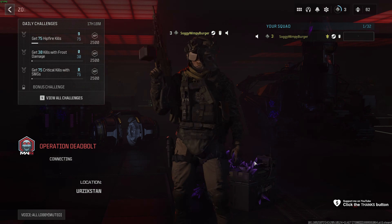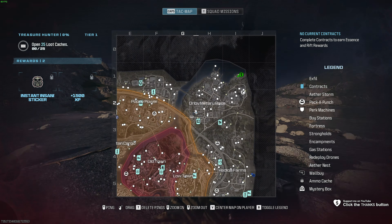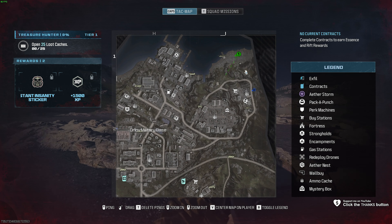Next up, Treasure Hunter Tier Y. In this we need to open 25 other caches. This is super simple and can be done anywhere on the map, so all we need to do is open our attack map and find the closest cluster of buildings. Any kind of building will do here, that's where you'll find tons and tons of loot, even little outposts, but I'd recommend finding yourself a small town or at least part of one.